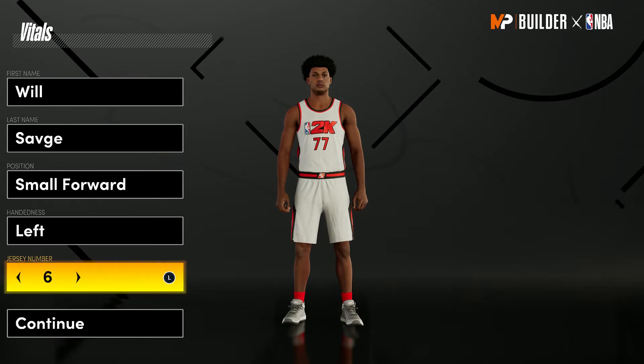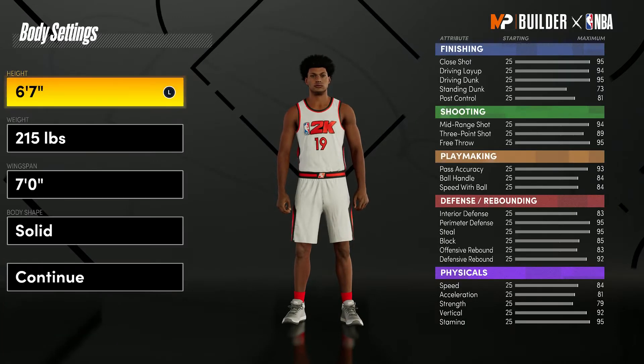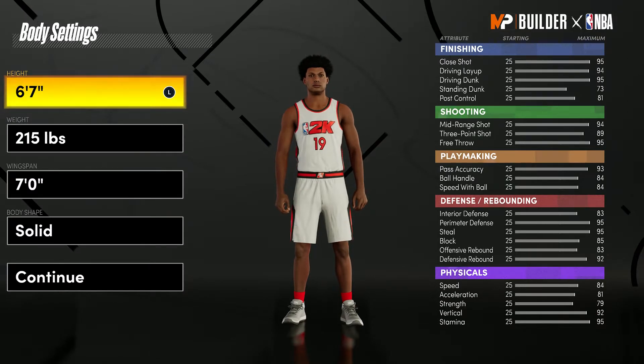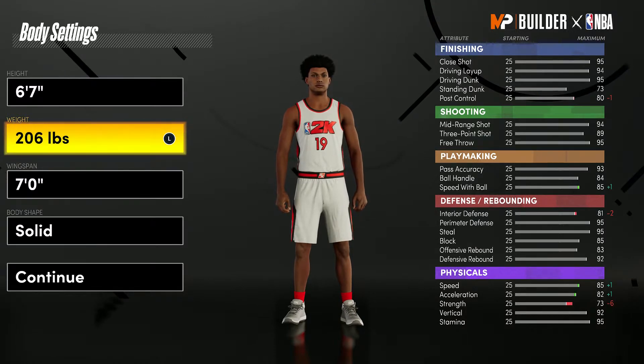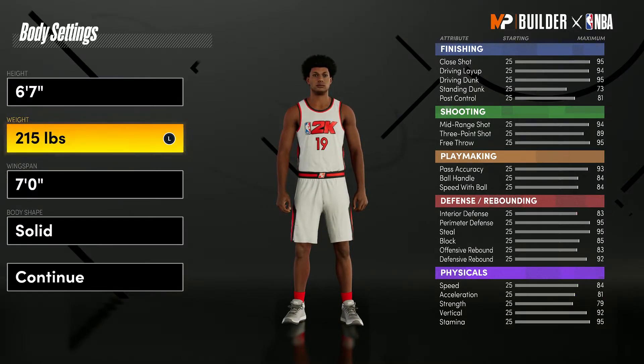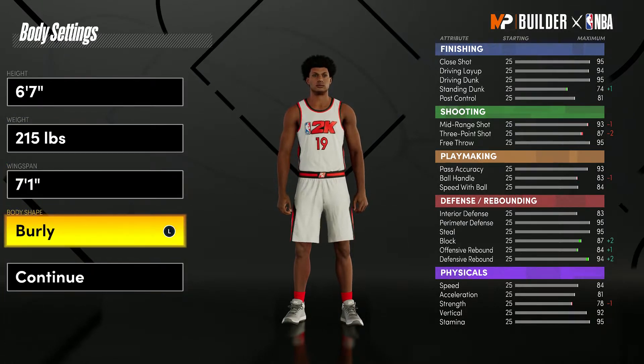I'm here to show you the Kawhi Leonard build that I made — small forward, left-handed, because I always do left-handed. Nasty 19. This is the build I'm going to be using for my career series. I'm just waiting on 2K to finish completely doing their whole updates with the seasons, players, free agency, stuff like that.